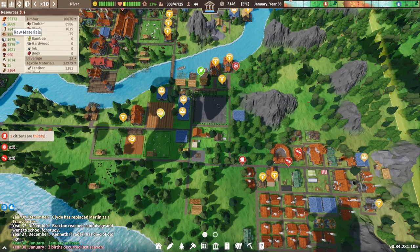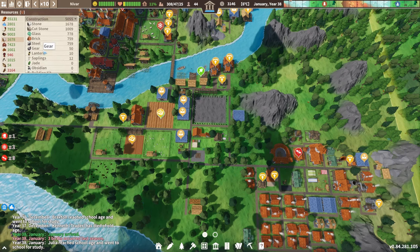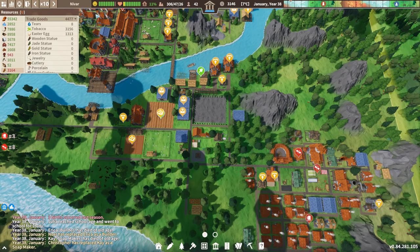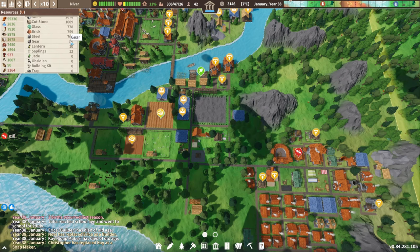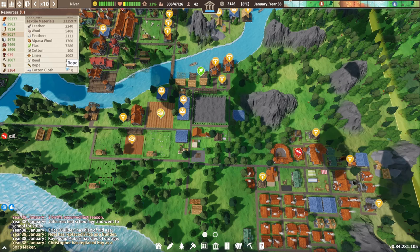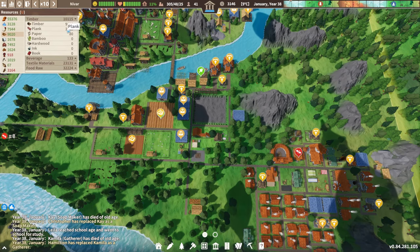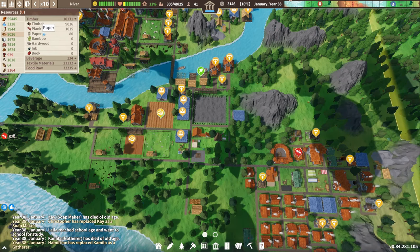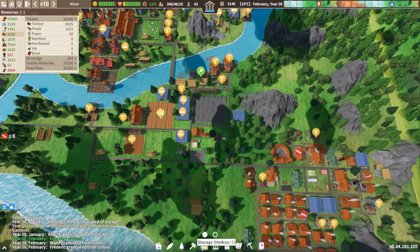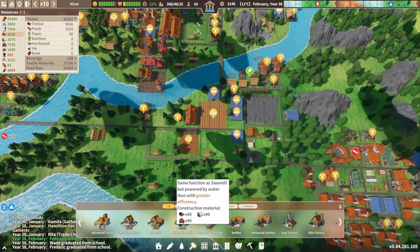Looking at materials, I have no idea where paper would show up in here - it's not a construction material. Not clothing either. Trade goods? Nope. Maybe it's identified as a construction material - but it's not there. Interesting. We have plenty of reeds though. Oh, it's here under timber! That's weird but okay. I could actually produce more paper - let me look into this.